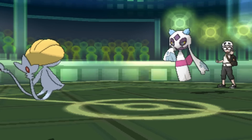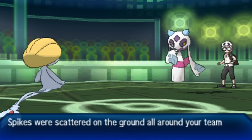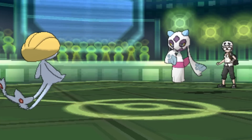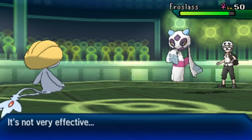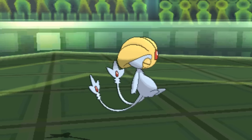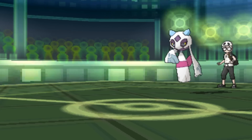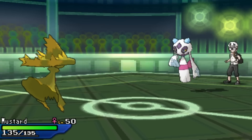I'm going to U-turn out of here as Froslass gets a chance to set up a layer of spikes. Unfortunately on this team I don't have any hazard removal so I'm going to have to deal with that. I also know he has the Shuckle for potential sticky web support, which kind of sucks. The U-turn lets me switch right into my Gengar — it's a ghost battle he wants, and it's a ghost battle he's going to get.